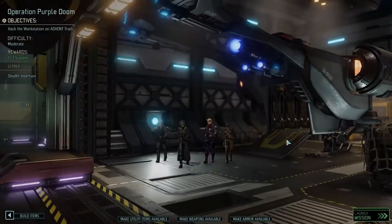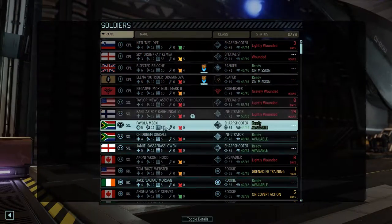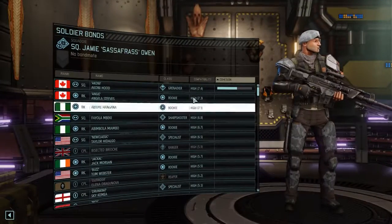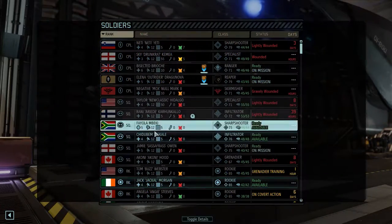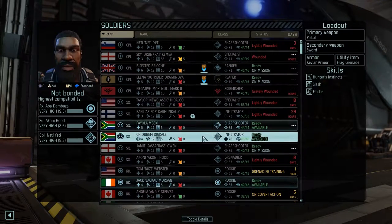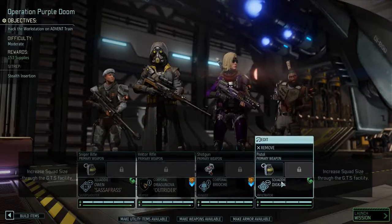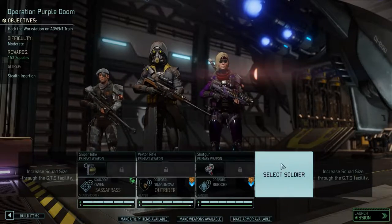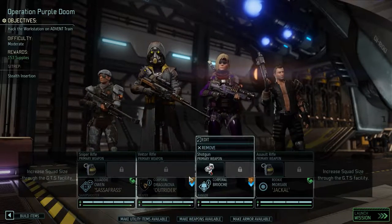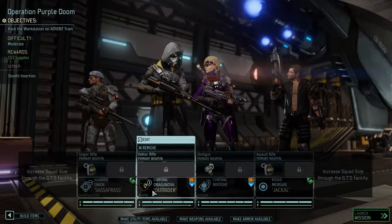Let's see who else we have available. Akoni is slightly wounded and not presently available. In that case, let's bring Decal. I don't want to bring randoms, so let's bring Jack along — this isn't Jack's first ride.